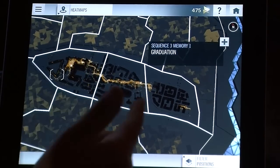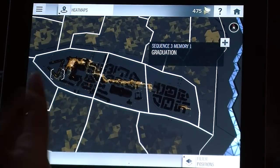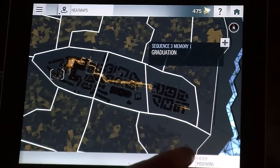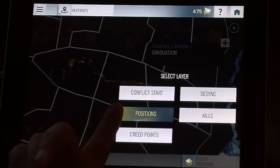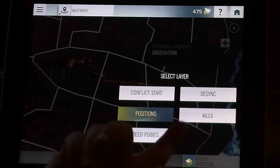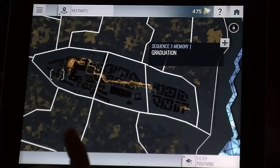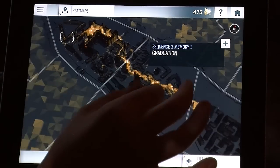Let's see — this is the heatmap for the mission 'Graduation.' This shows the player positions, where they go during the mission. We can toggle between different types of layers, such as position and where conflicts start. Each time you select a new layer, the heatmap refreshes and you get new data visualization on the app.